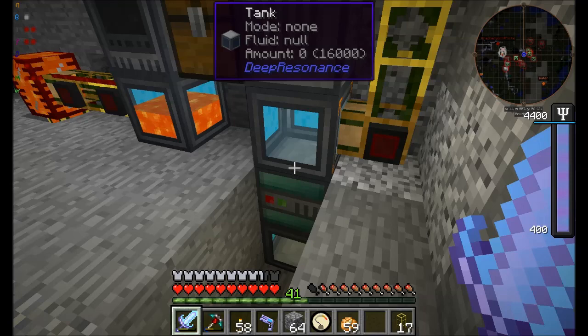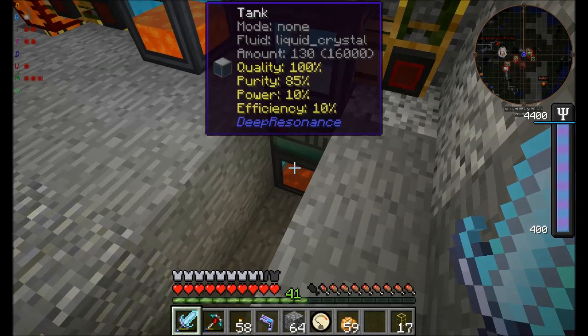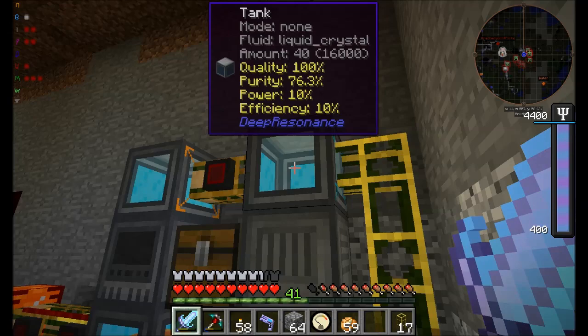We're actually getting pretty close here. My purity is down here at 76%. So if this can somehow be faster than the gate, that would be cool. But if it's not, that's fine. 85 — oh wow, that was quick. So someone in there. I think the gate is competing with it though. We'll know when this purity level gets above. So it only does 200 liquid at a time. So what I was worried about — I think — is happening. Even though it's at 85, this thing's a little too quick for it.